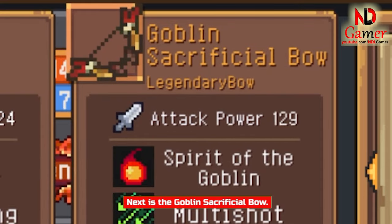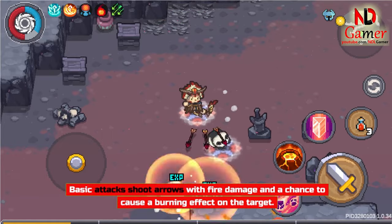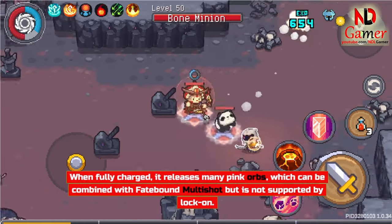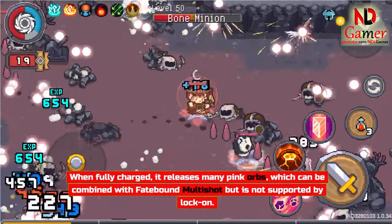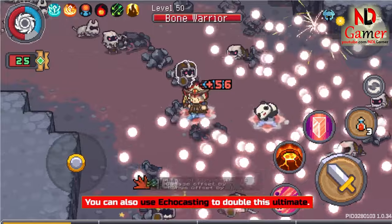Next is the Goblin Sacrificial Bow. Basic attacks shoot arrows with fire damage and a chance to cause a burning effect on the target. When fully charged, it releases many pink orbs, which can be combined with Fate-Bound Multishot but is not supported by lock-on. You can also use Echo Casting to double this ultimate.